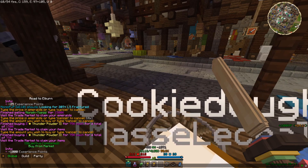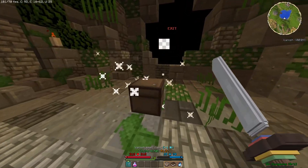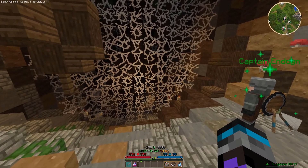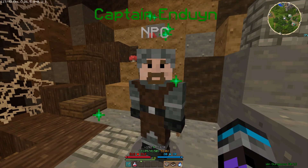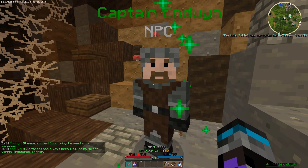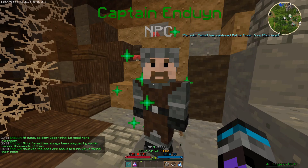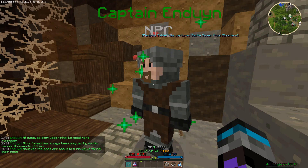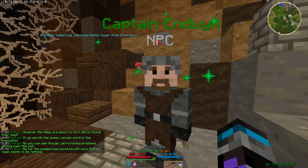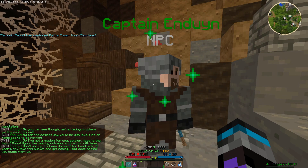Wind Dungeons 1 — we'll do that in a little bit. Hello, Captain Endwin. We need more manpower — plagued by spider vermin, tides are about to turn, we found the nest. I'm probably getting past the wall. Easiest way would be lava — fire and magic seem to do nothing. Give me a bucket. Let's head on to the cave behind me — let's go get some lava for this man.